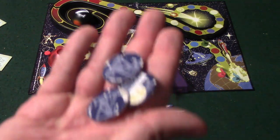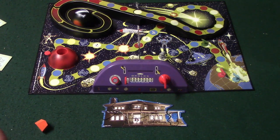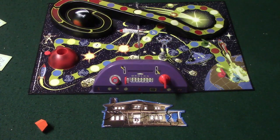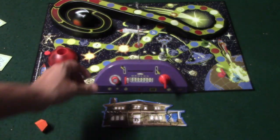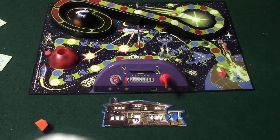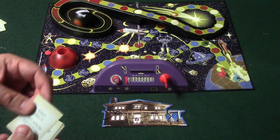Here are what are called defense tokens. There are a few of them throughout the game — if you land on one, you go ahead and pick it up. There are three different ones: fire, astronaut, and reprogram. These are going to protect you from different types of attacks you'll be receiving from the bridge. We also have a robot that moves throughout the game depending on the order, and it will often attack you.